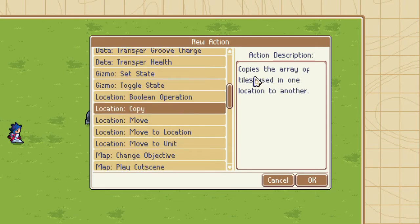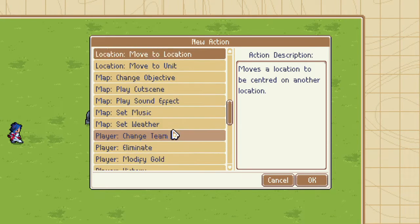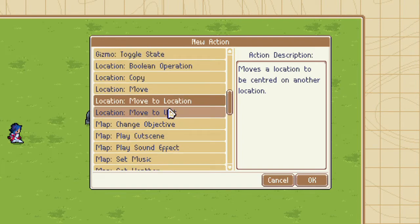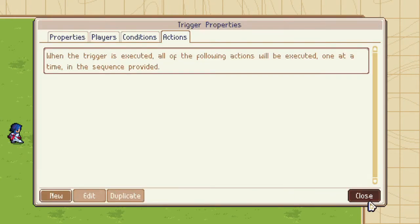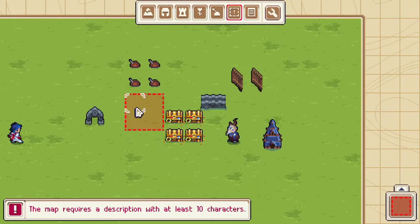Location copy — copies the array of tiles used in one location to another. Move a location by specified XY pair? Can we move terrain now? Because if we can move terrain, that is huge. Copy terrain, move terrain. I've got to mess with this. I want to see if I can create a mountain range here.